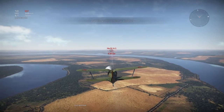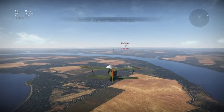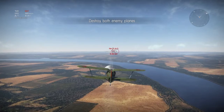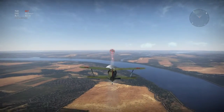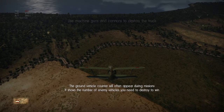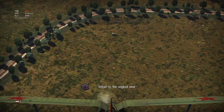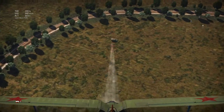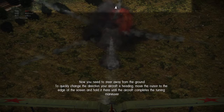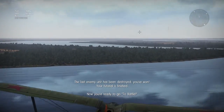Full power to keep up with this person. Great job, the target is destroyed! Woop woop! Practice on a couple of enemy planes. I got this. Oh, why didn't they tell me that before? Zoom in to see your target, return to the original view. Your machine guns and cannons are perfect for hitting light targets. Stay away from the ground - the last enemy unit is destroyed, the tutorial is finished!